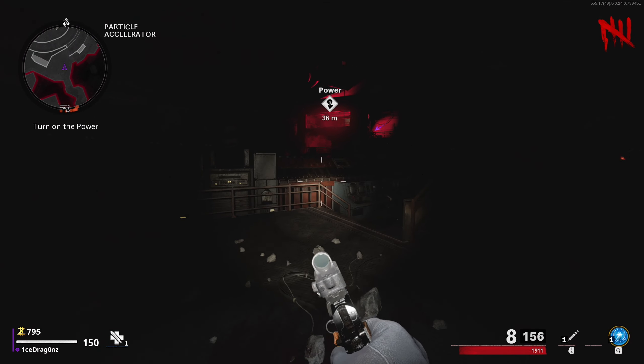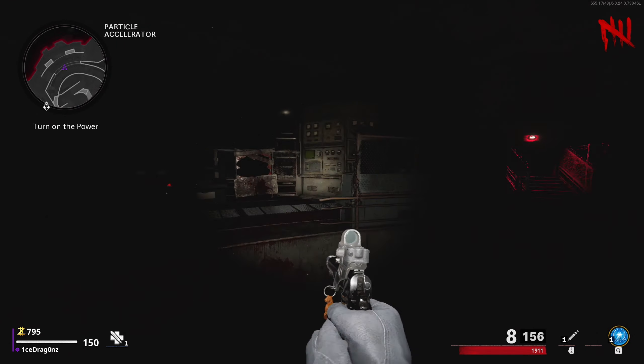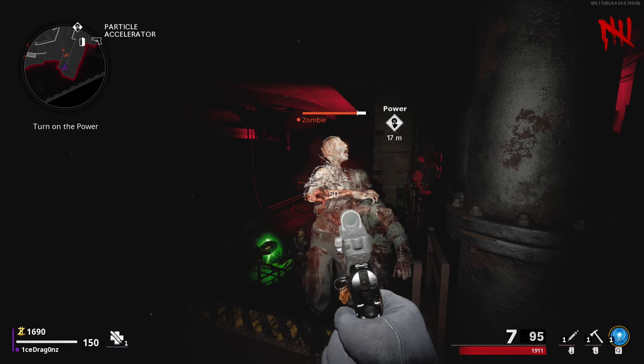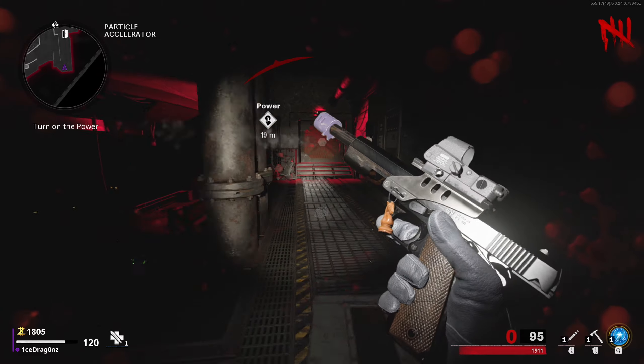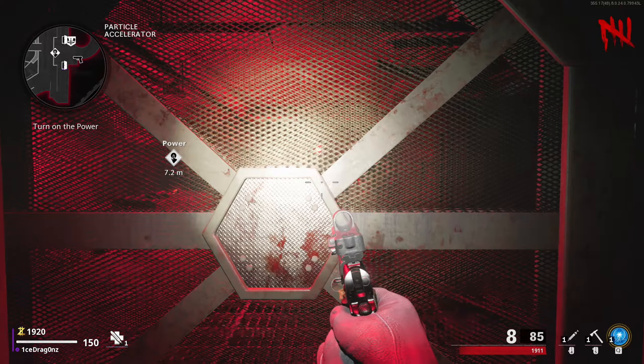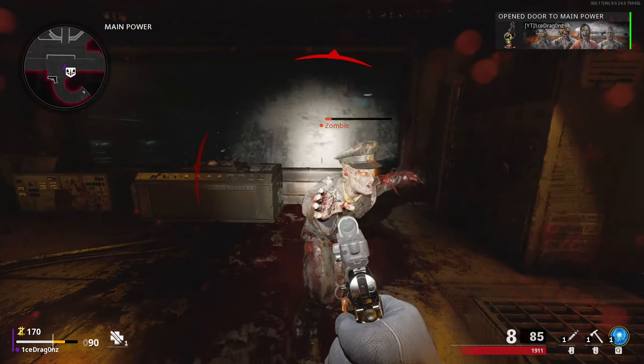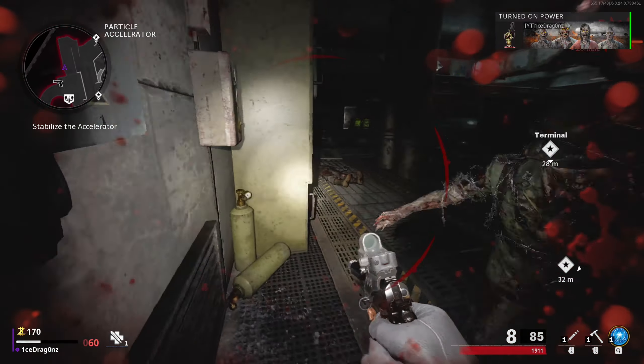All you have to do is go up to this icon where it says power — it's a little diamond icon with a finger pushing a button, so you know exactly that that is power. You need to get 1700 points in order to open up this door. Once you open it up, just head over to where the icon is hovering and press interact to turn on the power.